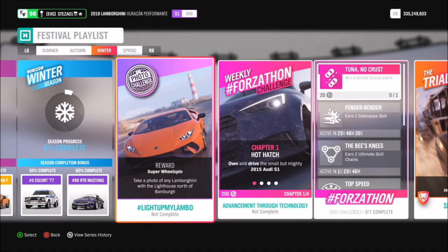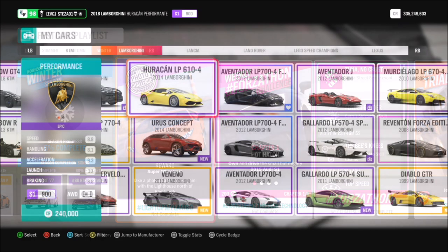Week 3 wants you to take a photo of any Lamborghini with the lighthouse north of Bamba pictured with it. You can already see in the little image what it should look like and what the lighthouse looks like, but I'll show you where it is and what to do in a second. First of all, we need to pick ourselves up a Lamborghini.